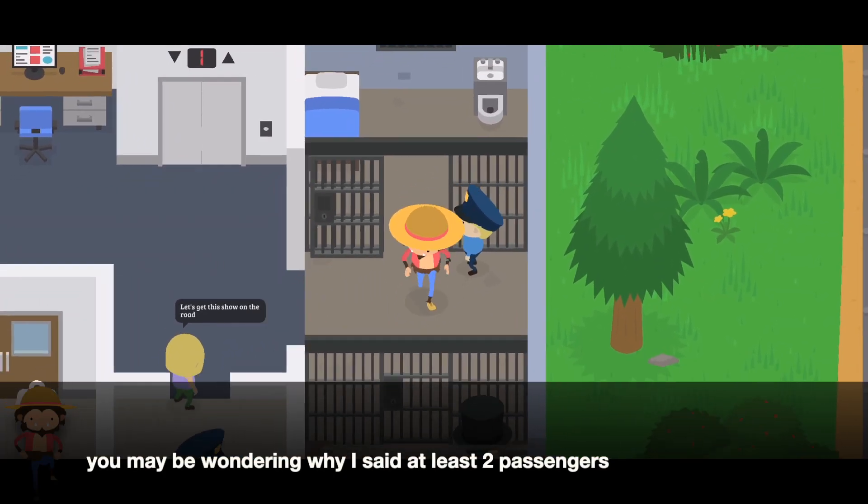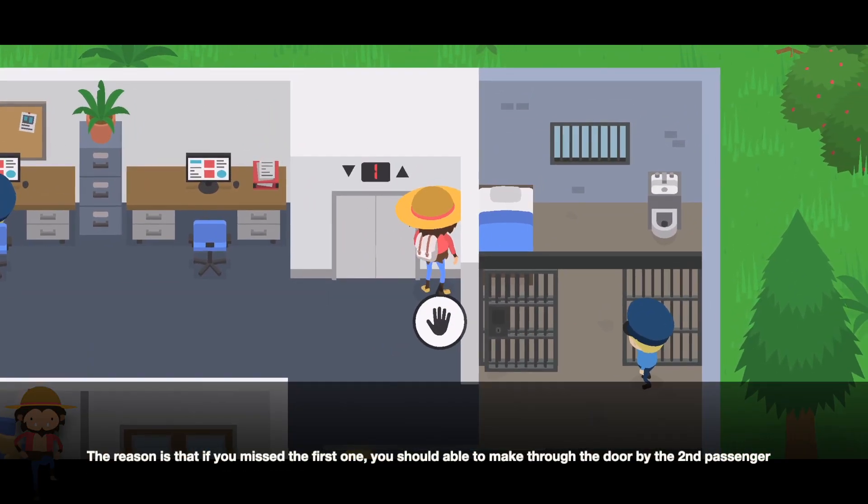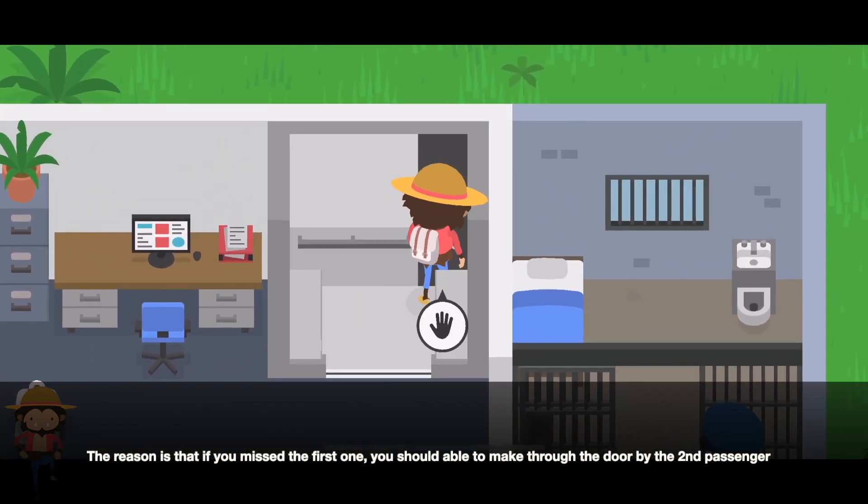You may be wondering why I set at least two passengers. The reason is that if you miss the first one, you should be able to make it through the door using the second passenger.